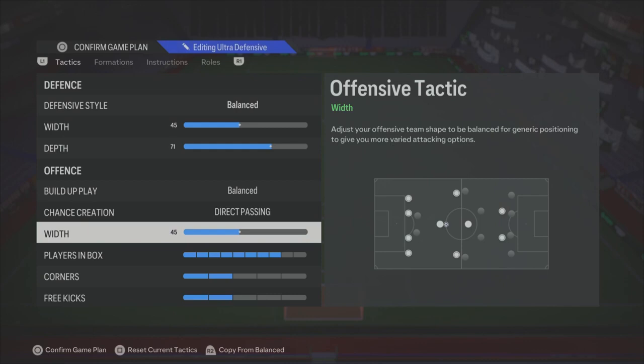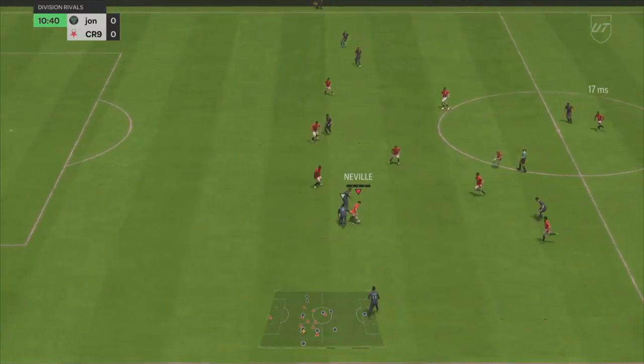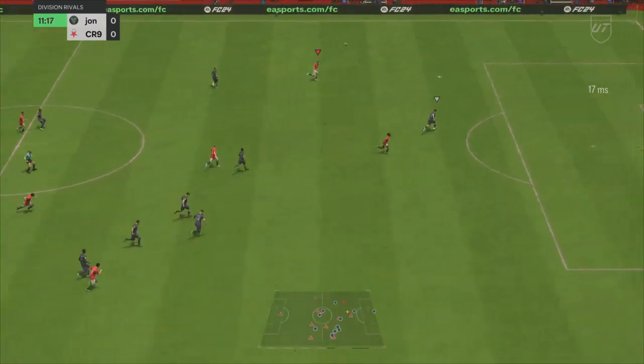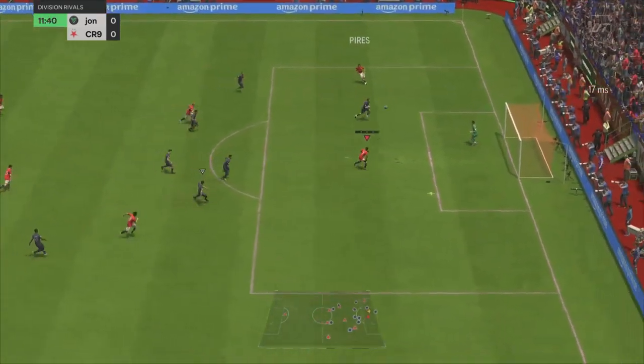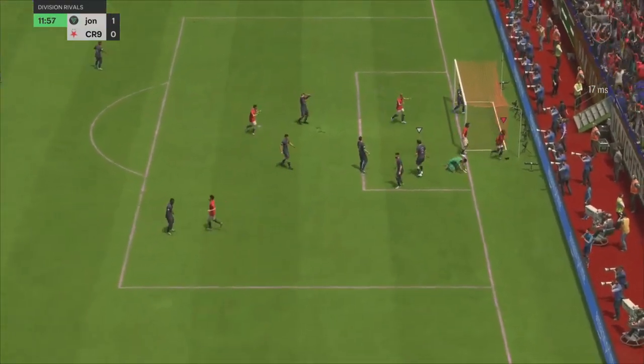It's really good against the press — I didn't win this game, unfortunately I drew it. I'm going to show you some gameplay clips and then jump back in to show my instructions. As you can see here, we win the ball back quite high up the pitch, and within three passes I'm through on goal and get a goal. It took ages from when I pressed the shoot button to when she actually shot, but let's move on to the next clip.